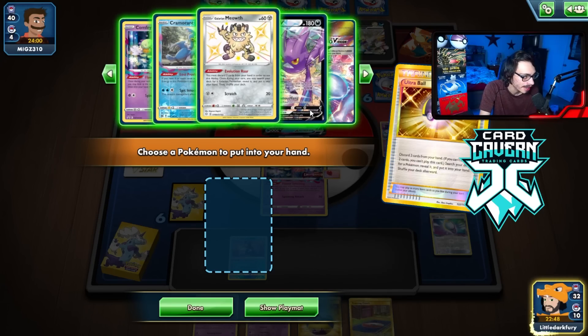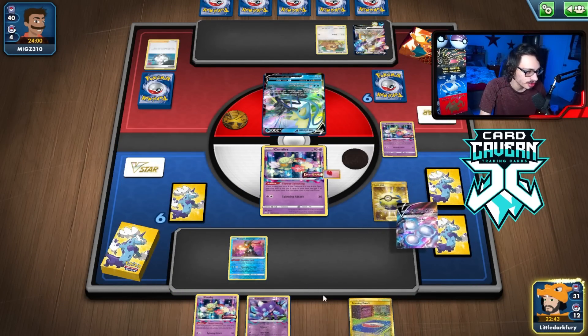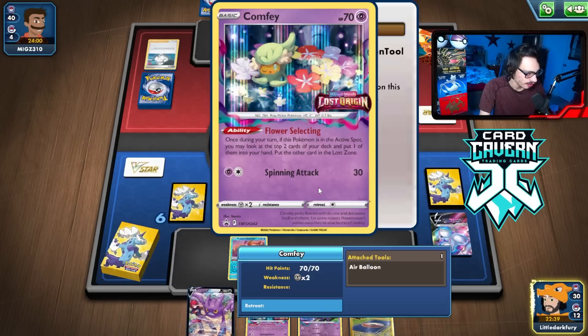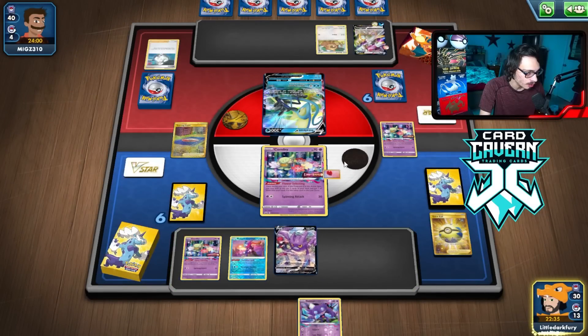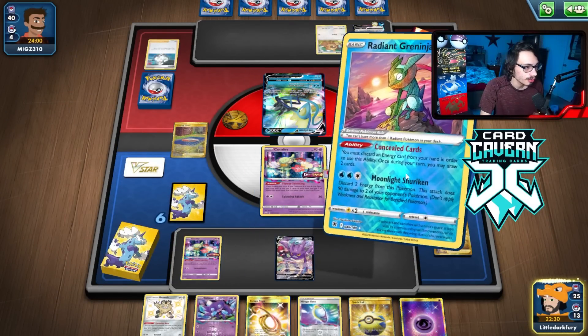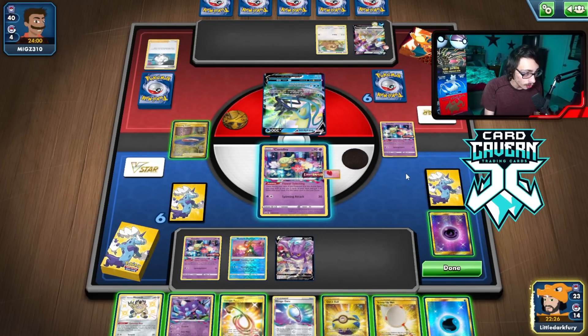Shoulda got rid of Sableye, not the Mirage Gate. Whatever, should be fine. Should've kept the Mirage Gate. It's fine — we're going to Crobat. Hopefully they don't play any stadiums. That's my only other Training Court. We'll Crobat here for five. No Colress still. But we do have Concealed Cards. No Colress still.